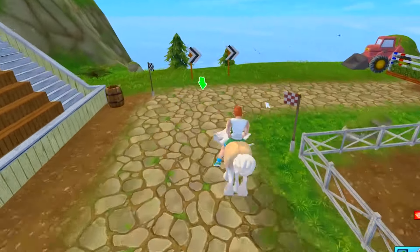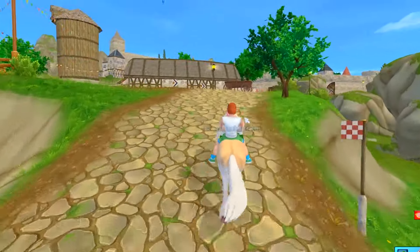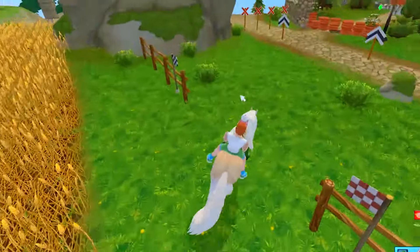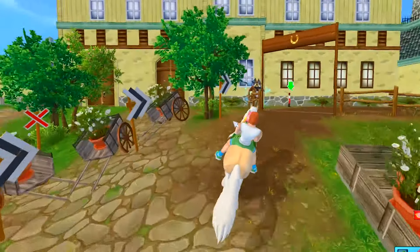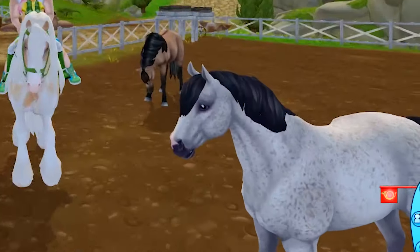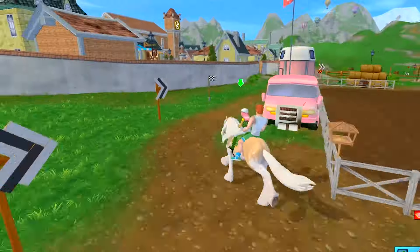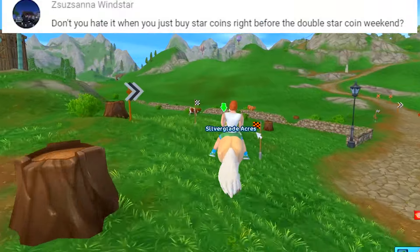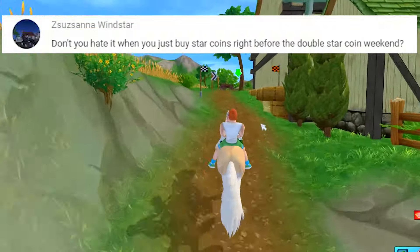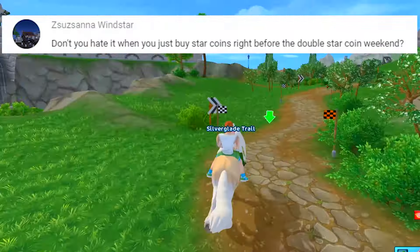Oh, the dressage arena's gone — I wish that was permanent. There it is — isn't that a new horse? I don't remember seeing that one. There's that cute foal, and another foal in here. Wow, hello beautiful — how gorgeous this horse is! I've never seen this one before. All right, let's go over to Silver Glade — this is a pretty fun race to do. Oh, got another question: 'Don't you hate it when you buy star coins right before the double star coin weekend?' Yes! I finally learned — only buy star coins during the double star coin weekend, because then you get double for your money's worth.